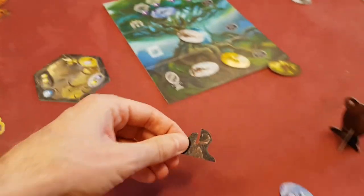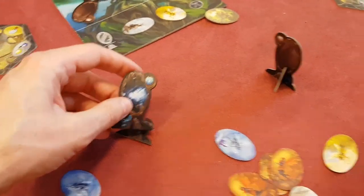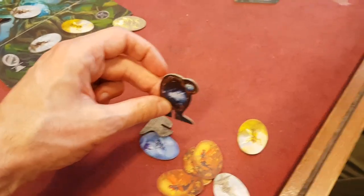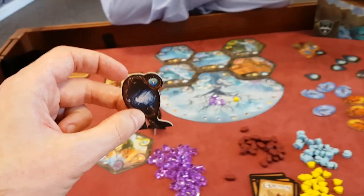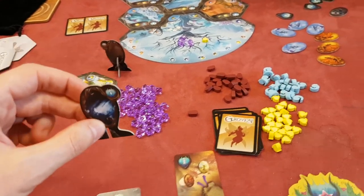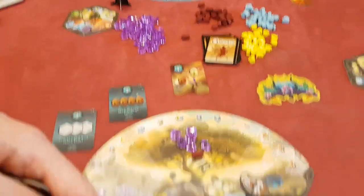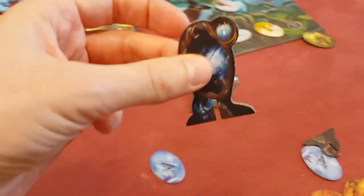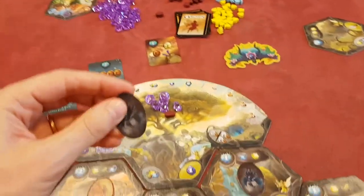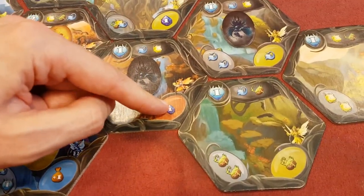You buy a base to start with and then eventually buy the top bit and assemble it — here's a pre-assembled one. You place it so it faces one neighbour, either facing Paul or facing Dean. It lets you send your workers across to, say, Dean's board. You can see Dean's got one set up here, which means he can send workers into my area. When you build a portal, you get one of these black fairies. The black fairies are great because they're wild — when you stick one on an area, it always triggers the colour bonus.